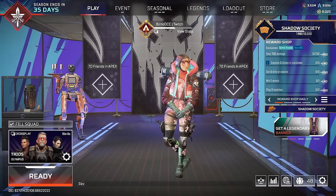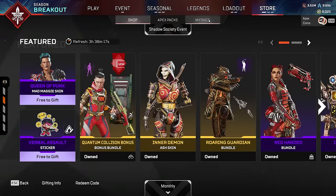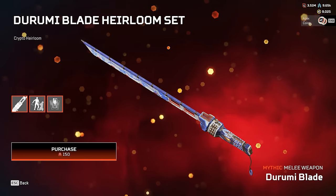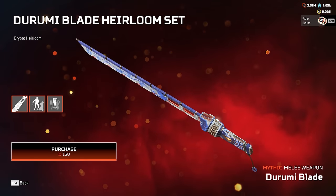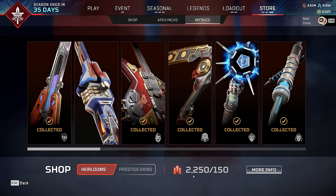Here we are - the most expensive account in all of Apex, my account. What better place to start off than the heirlooms. As you can see, I owned almost every heirloom in the game. I was actually saving to buy the crypto recolor that randomly appeared in the store a month or two ago, just so I could complete my entire heirloom collection live in this video with my absurd 2,250 out of 150 heirloom shards.